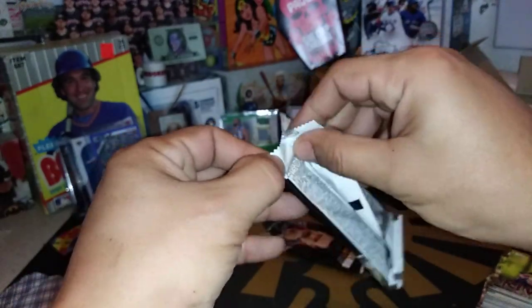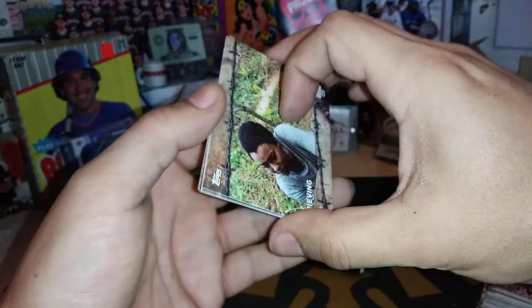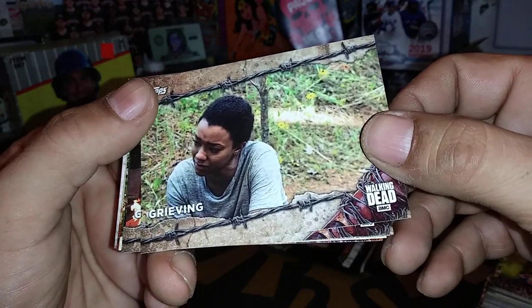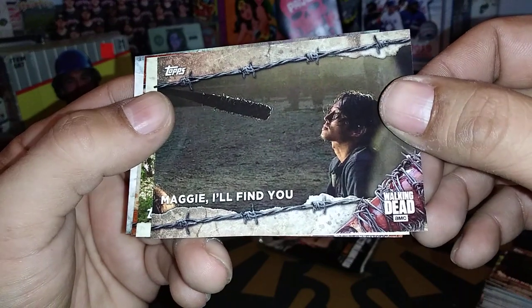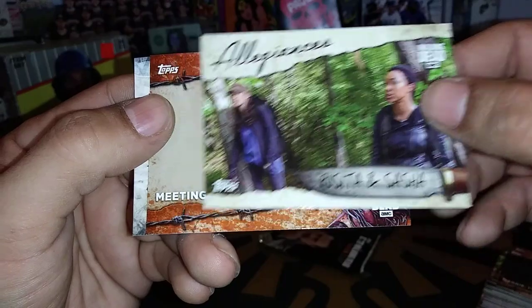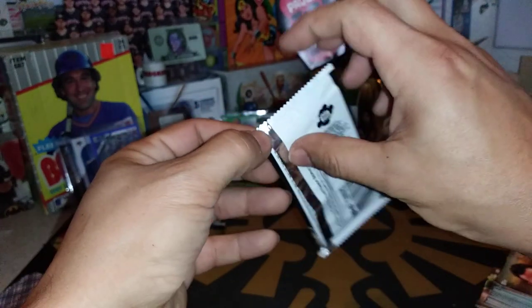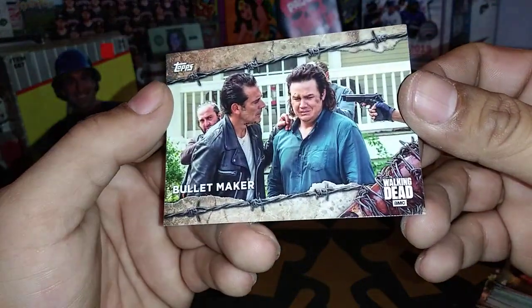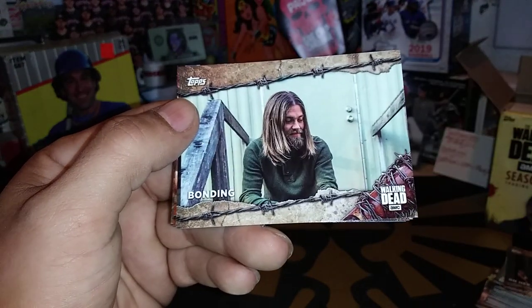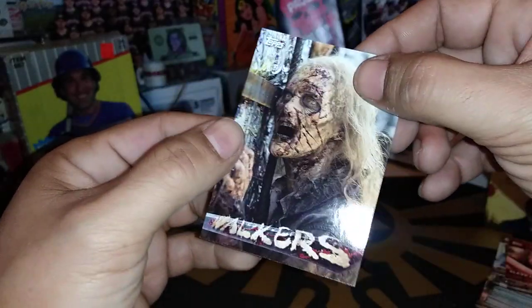Two packs to go before we get to the hit. So tomorrow is the Wheel of Names. Thursday will be the Wheel of Destiny for everybody that commented on Sunday's video — last chance to get in on that is Wednesday. Sita and Sasha, Meeting the King, and another Negan card. Dave Chappelle did a parody that was pretty funny with the crackhead guy that he plays. Bulletmaker, On Her Own Terms, Bonding, The Manipulator, Slave Labor, and Walkers.